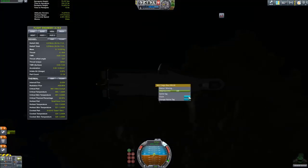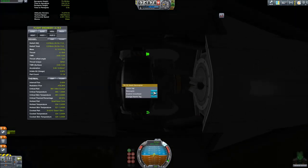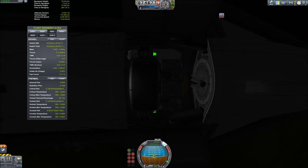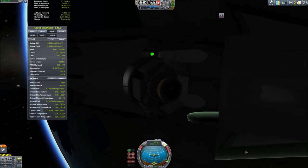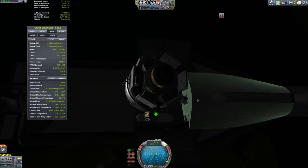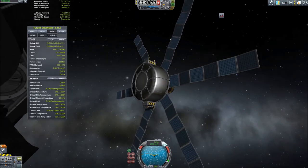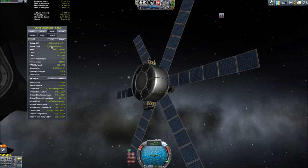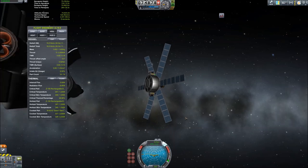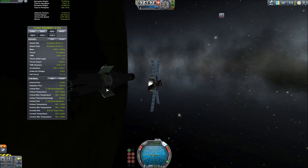Let's unload our cargo so we can say we've achieved something today. That shaking was a little alarming but I think we're all good. Make sure we've cleared the bay before we set up the solar panels. There's our cargo happily in orbit with almost 20,000 meters per second of delta-V. You could go on a grand tour of the Kerbin system with that, except for the fact that you wouldn't have enough solar power past Duna.